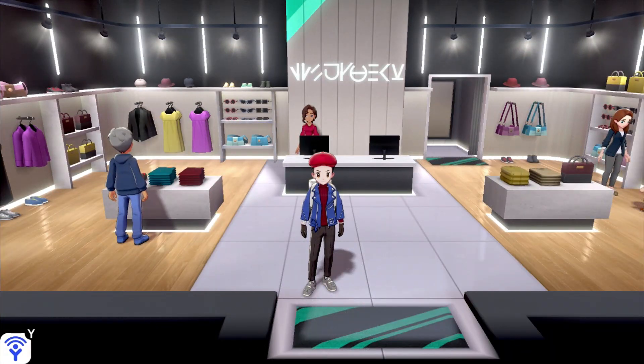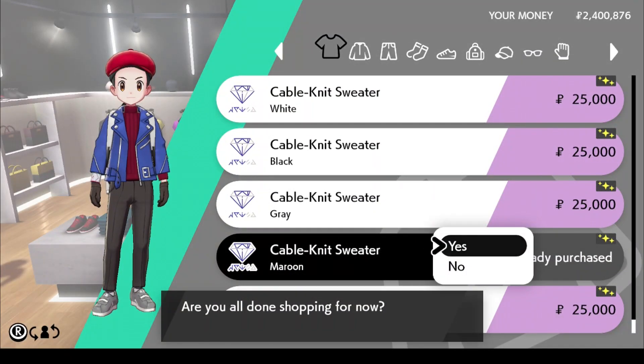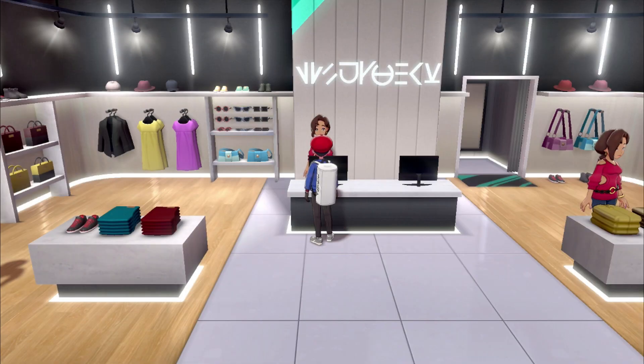Unfortunately we cannot obtain the white scarf. That's a real bummer. But on the inside, Lucas wears a kind of red sweater, and we can actually get that. Head over to Circhester City and buy the cable knit sweater. That's the closest one I could find, and that covers the sweater.